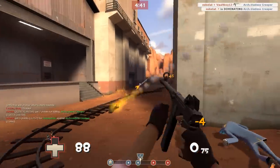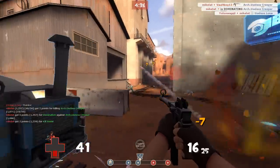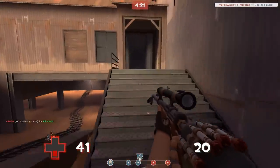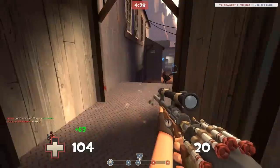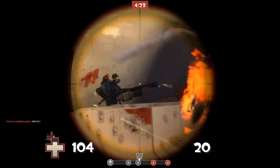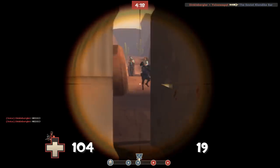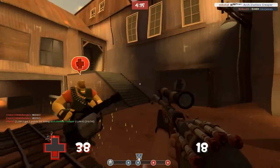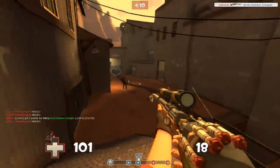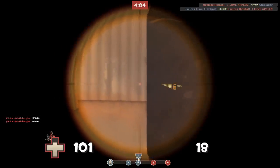I didn't actually see that guy. The SMG can be kind of good — I just wish I could aim it better because seriously I can't. With the Sydney Sleeper, you miss the ability to get crits all the time, and Sniper vs Sniper also becomes very questionable. I just shot another Sniper with this stupid piece of shit. I can only imagine how terrible Sniper vs Sniper is with this.